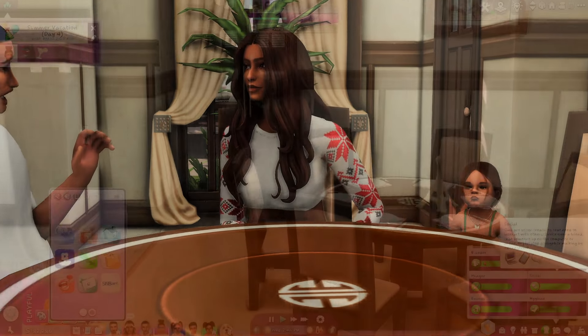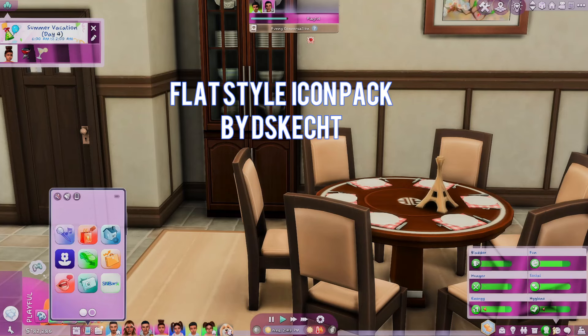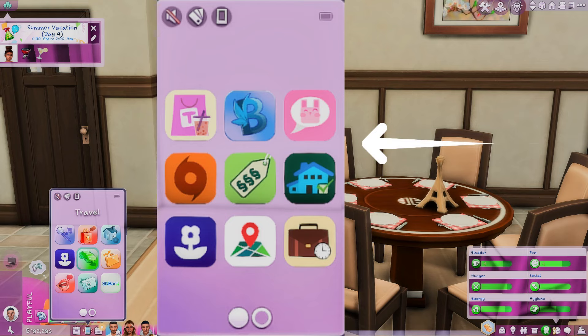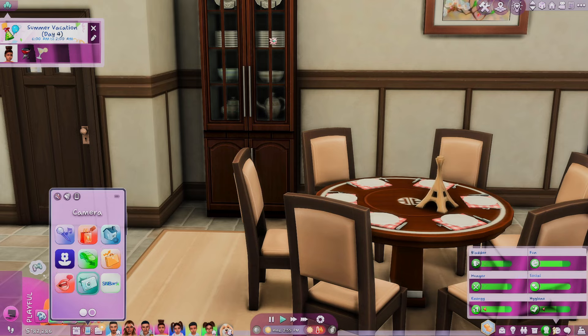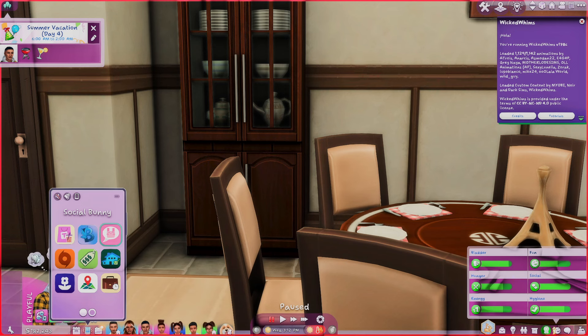First up is the Flat Style Icon Pack by Diskette. With this mod, it changes the appearance of your Sims 4 phone icons to a flat style, using the Simlish language to create the illusion that it would be an app you would see on the phone if it were a Sim phone.